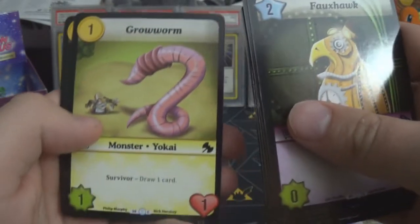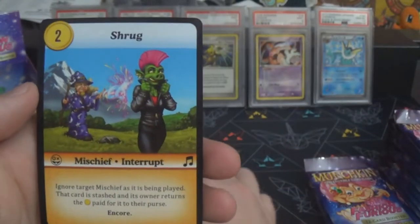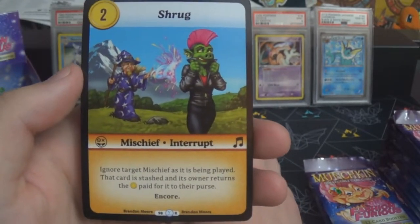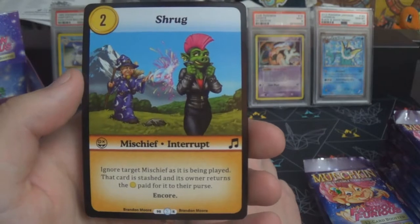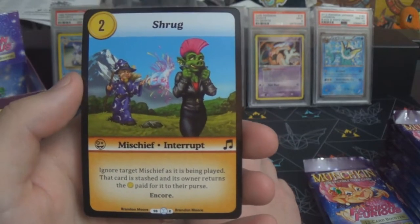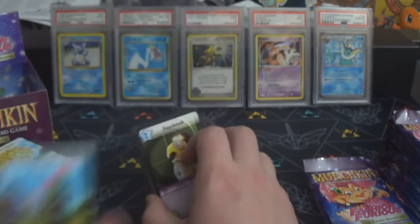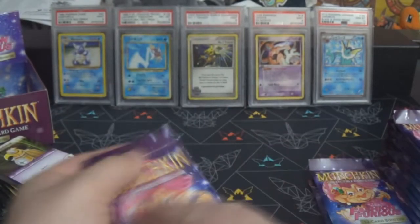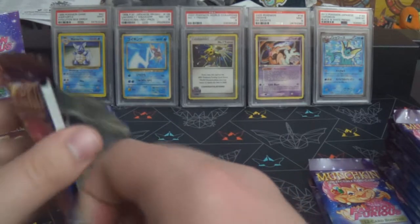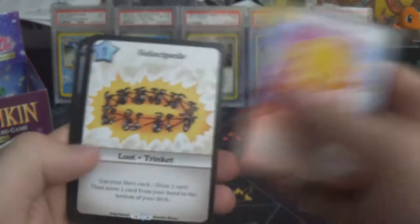It is sometimes hard to see when you're flipping past anything out of the ordinary like the V-rarities, because they aren't always in the same order. We have Shrug — a two-gold mischief interrupt in orange: ignore target mischief as it is being played, that card is stashed, and only the gold for it returns to their purse. It has encore — I don't actually play the game so I'm not sure what encore does exactly.